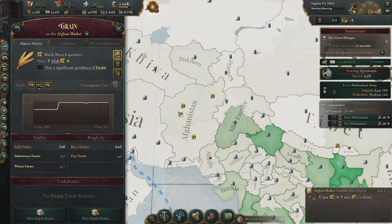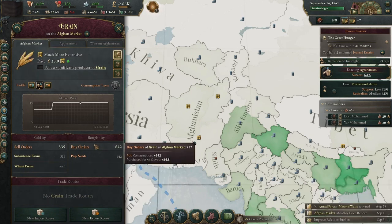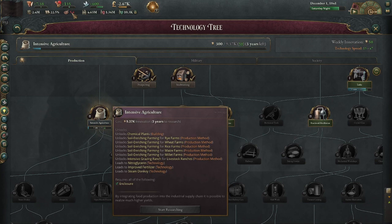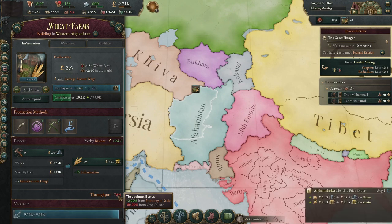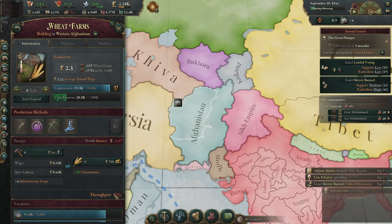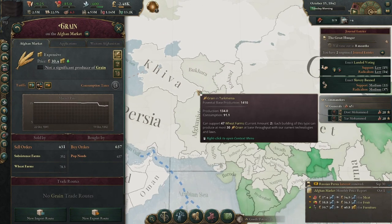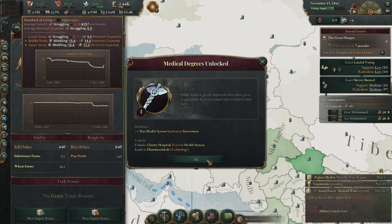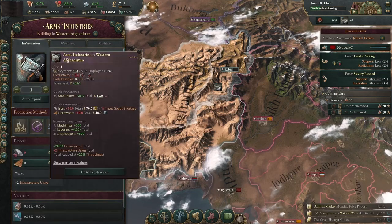The standard of living hit five point six. The price of grain has shot up — I'm not exporting it anywhere. One trial on agrarianism is done; I'm going to try to get intensive agriculture as soon as possible. I figured out why: there was a random drought event that I kind of didn't think about. It gave me minus 80 throughput on all my wheat farms, so I'm producing 80 percent less wheat, which explains why everyone's starving. The standard of living is starting to creep back up.